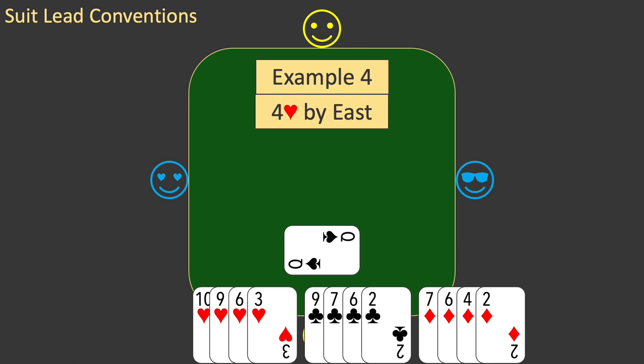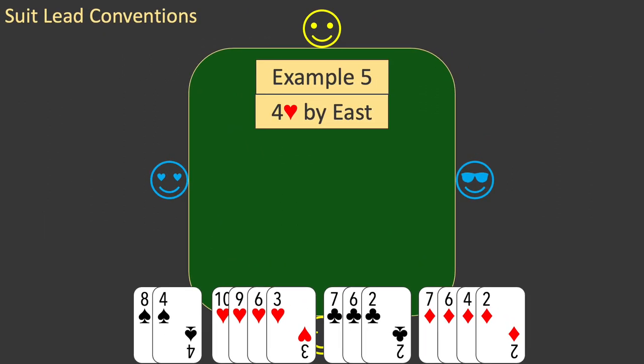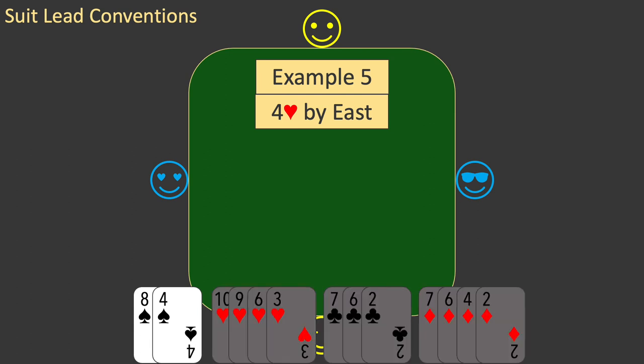Now let's adjust the example a little more. This is example five. This time, the singleton spade is replaced with a worthless doubleton. It will take two spade tricks to establish a void in spades. So should you still lead a spade? The answer is yes. With nothing else of value in your hand, you should try to establish your trumps. But which spade should you lead? With a worthless doubleton, the convention is to lead the higher card first.